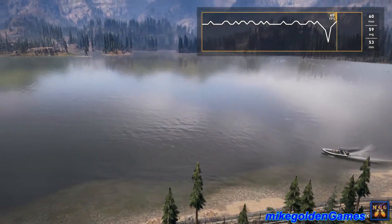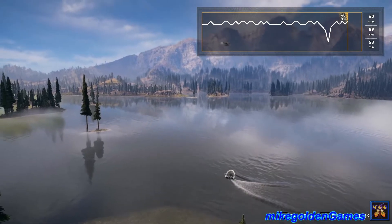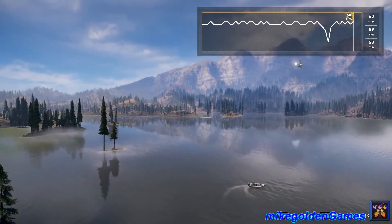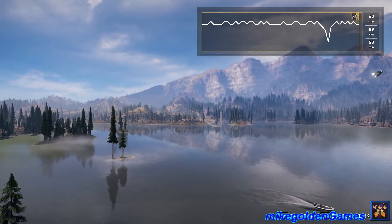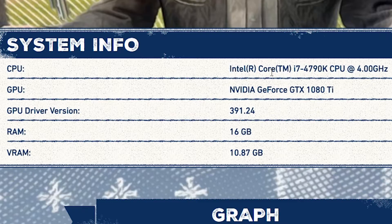As you can see in the graph, it did dip down to 53 with that big explosion, but that's pretty typical. When you have a lot of explosions on screen it sometimes dips because the heat causes the card to drop its processing power so it can cool itself off — basically trying to save itself from overheating.